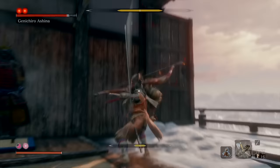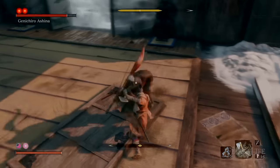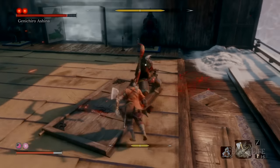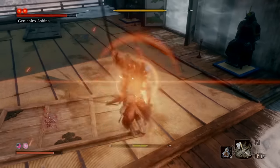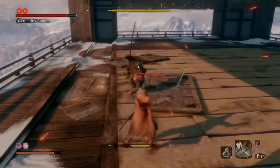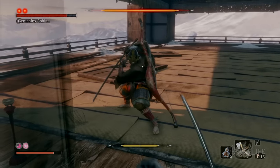There are really two reasons for this. First, his posture gauge fills extremely quickly, so you want to stay on top of him so it doesn't have a chance to drain, because you really don't have to do much vitality damage directly. And second, when you're up on top of him, he doesn't have a chance to do some more confusing attacks — ones that are harder to read — because he tends to do the same things when you're right in his face.